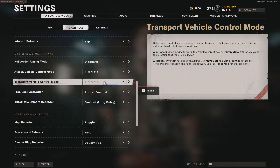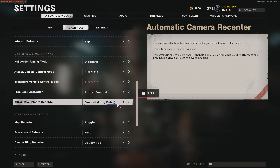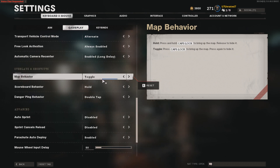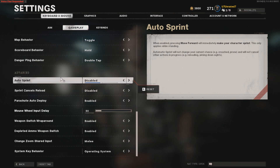Transport vehicle control mode — alternate, free look activation — always enabled. For automatic camera recenter we've got enabled, long delay. Underneath overlays and shortcuts, for map behavior we have toggle, scoreboard behavior — hold, danger ping behavior — double tap.